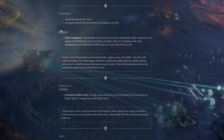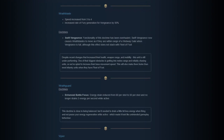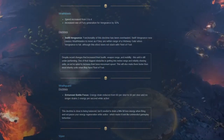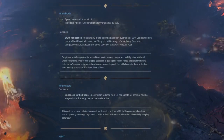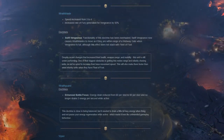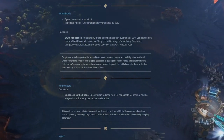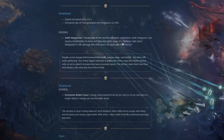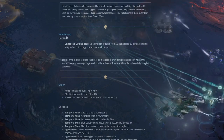Doctrine swift vengeance has been overhauled. Swift vengeance now causes wraith blades to move as if they were within range of a webway gate when vengeance is full - although this effect does not stack with fleet afoot. Interesting - seems pretty good, might try it out.